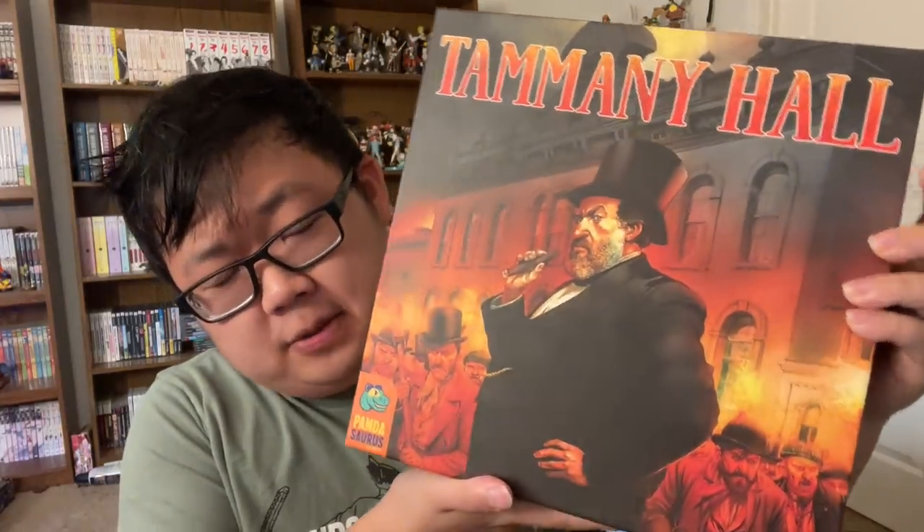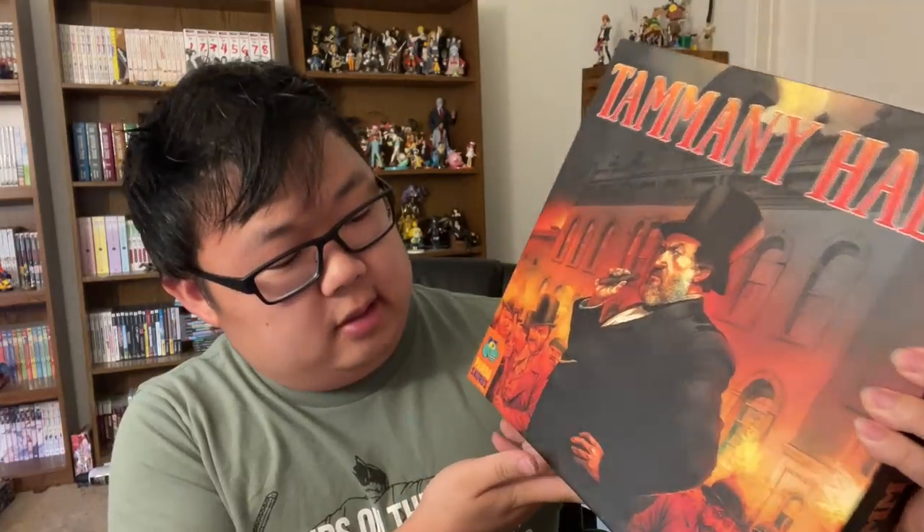Time for another board game review, and this time we have the game Tammany Hall. This is sent to me by Pandasaurus Games, and it's designed by Doug Eckhart.